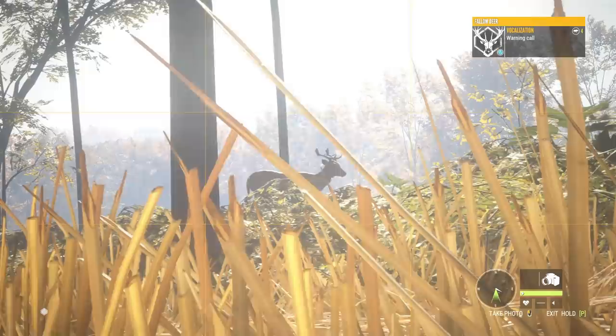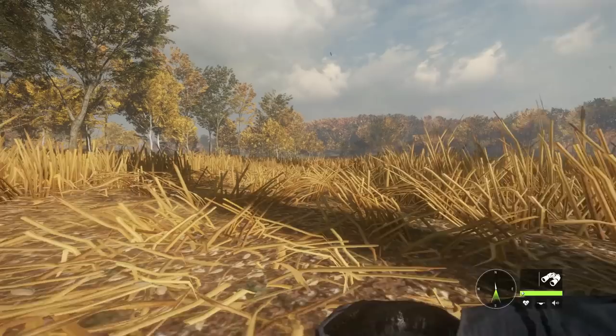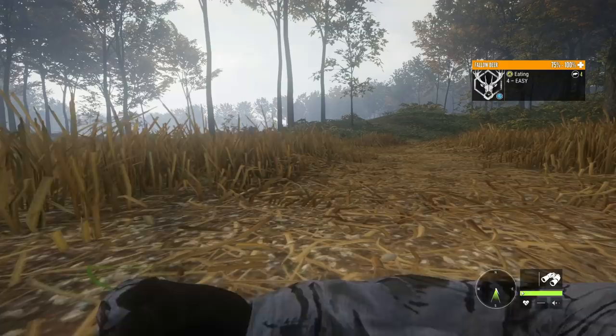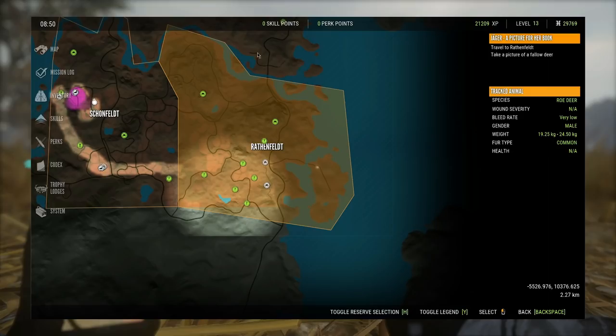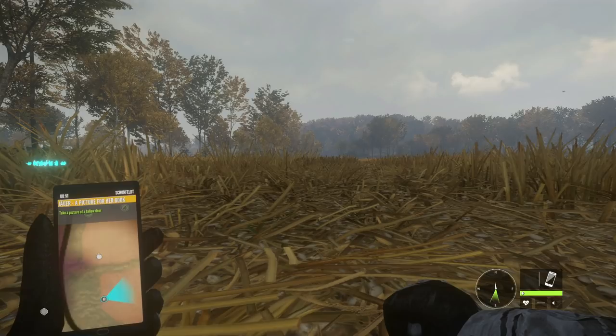I did not think there was one that close. And how did that not count for the mission? That makes no sense — that thing was right on top of us. I don't understand how that didn't count. We've been stalking up on this other one because the first one ran away and it has not come back. So I had to move on to a different one, and then we just had that other one walk up on us, and somehow that did not count as being close enough. I just realized something — it has to be in Rothenfeld, which is over here. I probably should have looked at the map a little bit more, because I kind of only looked at this area. I didn't realize we had to be over there.